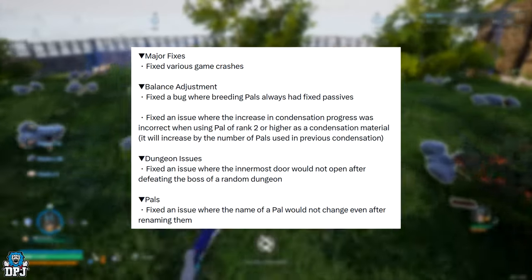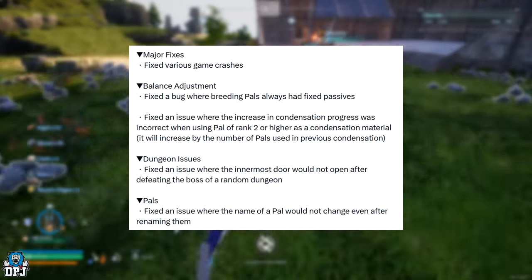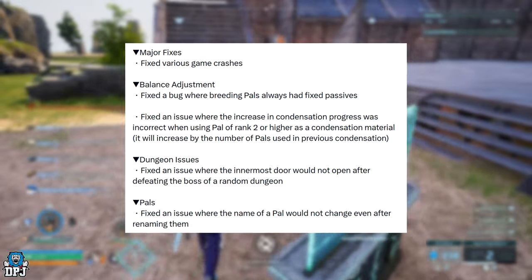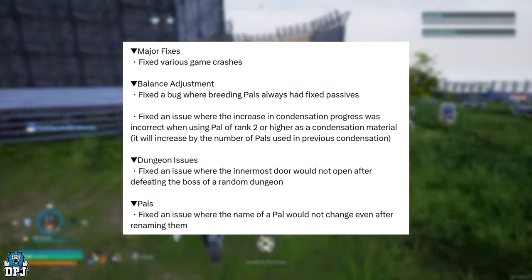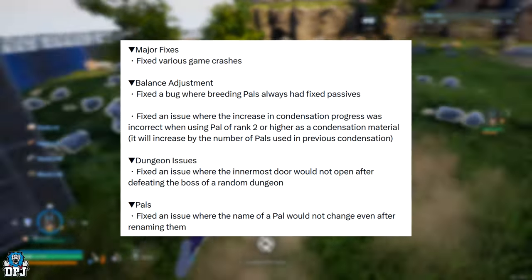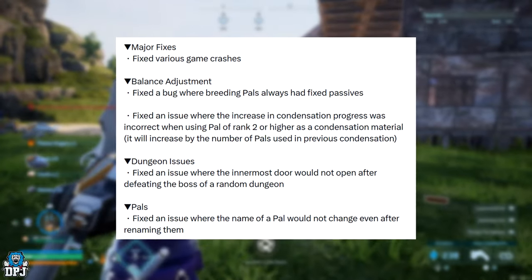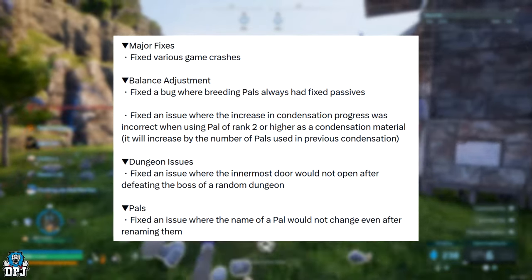Moving on to balance adjustments: fixed a bug where breeding pals always had fixed passives. I'm so glad they have fixed this. I'm at a stage in Palworld where the end game for me is breeding the best pals I possibly can, and certain pals had certain passives you just couldn't get rid of. I'm so glad this has been fixed — it's an amazing change, although it was a bug they introduced with the last patch.